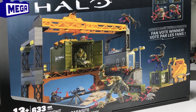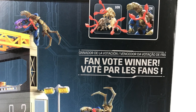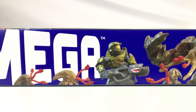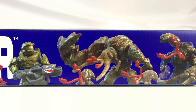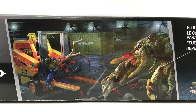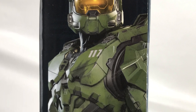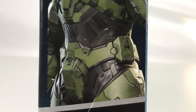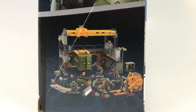On the front of the box, you can clearly see what's inside as well as the fan vote winner insignia, as opposed to the Halo Infinite or Halo Universe series insignias. On the top of the box, we get that huge new Mega logo along with great images of some of the figures included in the set.